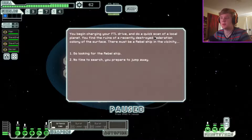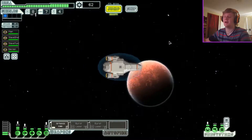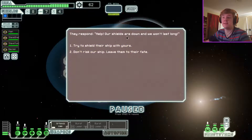I think I can make it to that distress beacon in two jumps, hopefully. You begin charging your FTL drive and do a quick scan of the local planet — you find the ruins of a recently destroyed Federation colony on the surface. There must be a rebel ship in the vicinity. No time to search. I can reach the distress beacon before the rebels catch up.